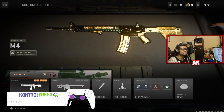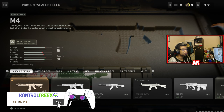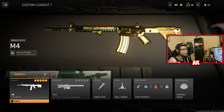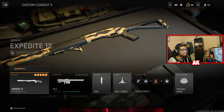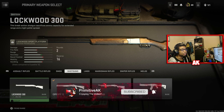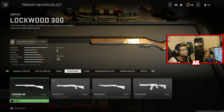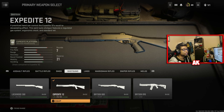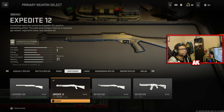Let me show you guys what I have maxed out so far. I have two ARs both gold and maxed out, and my shotguns leveled up to a decently high amount — all within just a few hours of play time. The Lockwood is completely maxed out and gold, the Bryson is maxed out and gold, and the Expedite 12 is fairly close to being maxed out as well.